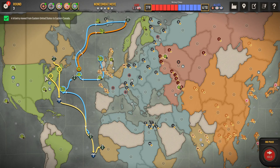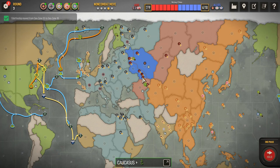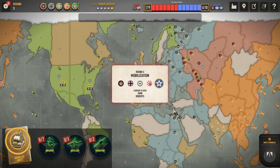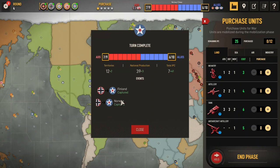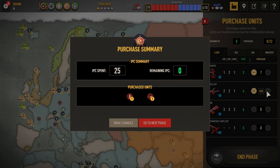Destroyer into Zone 18. This battleship into Zone 18. This infantry into West Russia. These two infantry into West Russia. Okay, let's mobilize our units — two transports, artillery with seven infantry. Let's send it over to the Soviet Union. Seven infantry, one artillery — sounds good.